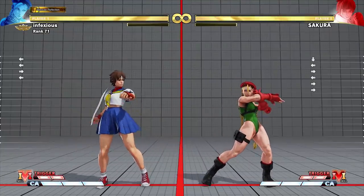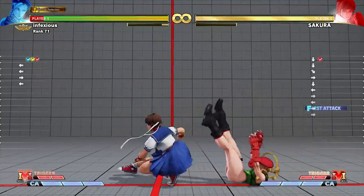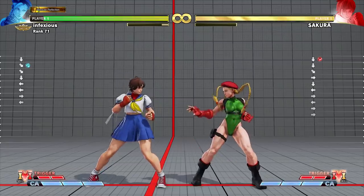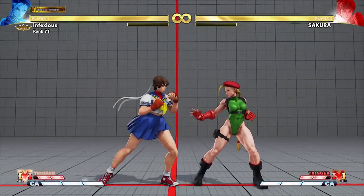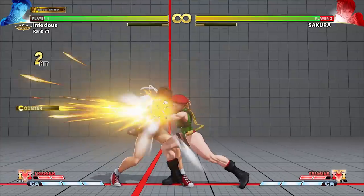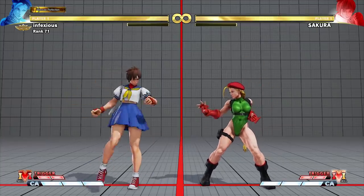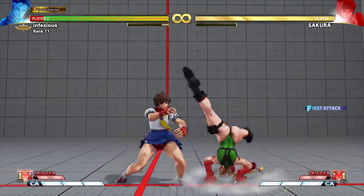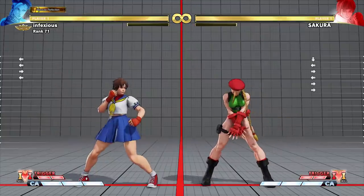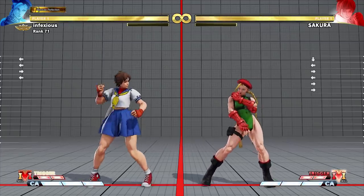There are three different types of wake up recovery in Street Fighter V: normal recovery, back recovery, and delayed recovery. Because of this, it can sometimes be tricky for players to correctly time their attacks after they score a knockdown. This is why, in the heat of the moment, wake up attacks may hit more often than you might expect. You can also use a wake up low attack to counter an opponent who you think will try to shimmy you or bait your invincible move. The disadvantage of waking up with an attack is that you will be left vulnerable to your opponent's attacks if they time them correctly.